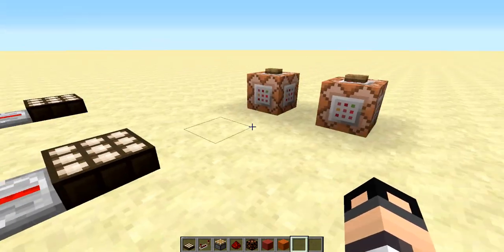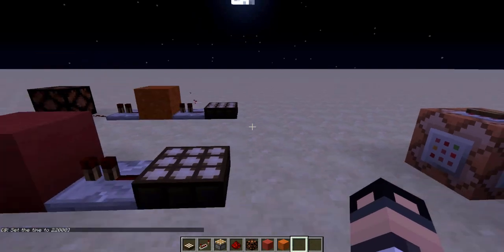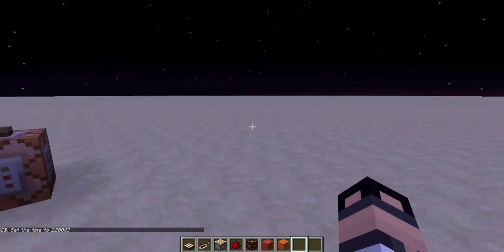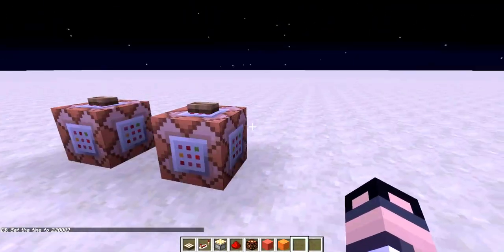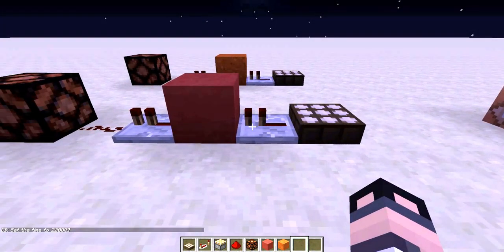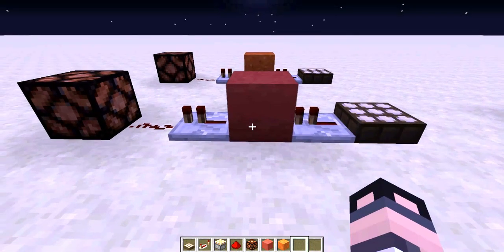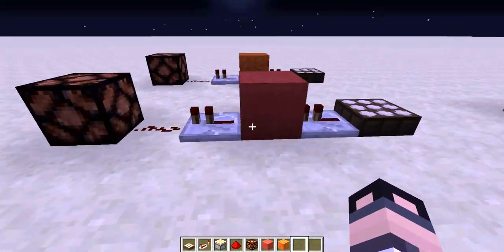So these command blocks here I have set for the times and we're just going to set it to nighttime quickly. You can see shortly — we'll just pop it on here. But this daylight sensor will give a pulse to this block and the piston below it, which updates, pushes the block up, which cuts the signal here.